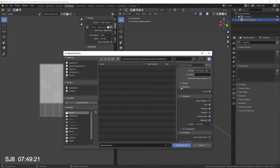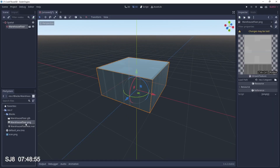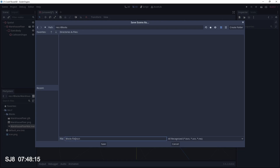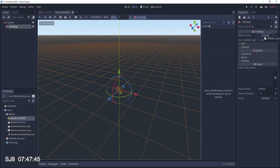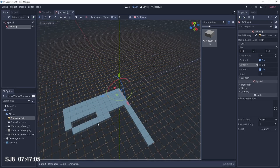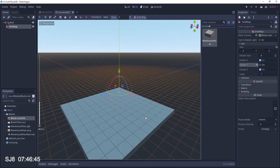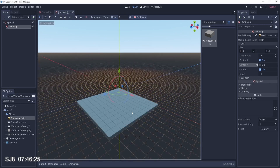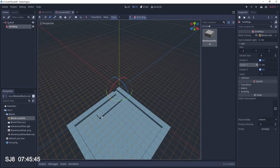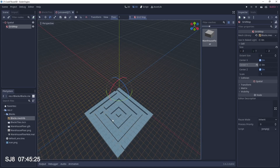In Godot I import the model, put it in a new scene on its own, and export that scene as a mesh library. Now I can start painting immediately with it — drawing blocks to create a floor and then trying to make a maze.